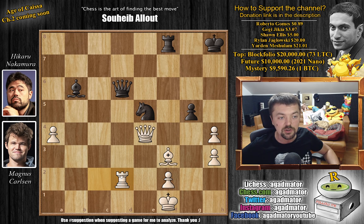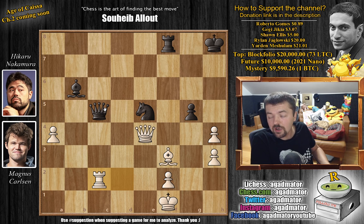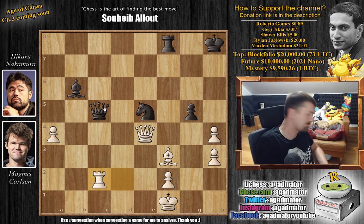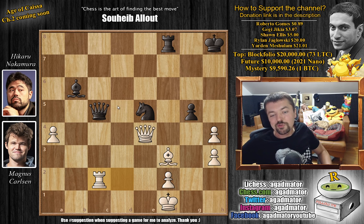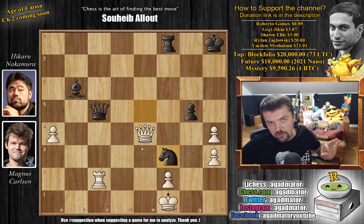Hikaru has to be extremely precise here, and he is. He plays knight to e5. We have rook to d2, attacking the queen, and now comes queen to c5. You don't want to capture this rook — it's not a free rook. If you capture, queen captures here, bishop d5 check, king h7, queen to e7 with check, and you're getting checkmated. So after rook to d2, Hikaru just improves further with queen to c5. Magnus goes rook to c2, continues harassing Hikaru's queen. Now feel free to pause the video and find the move to win this game for Hikaru in the coolest way possible.